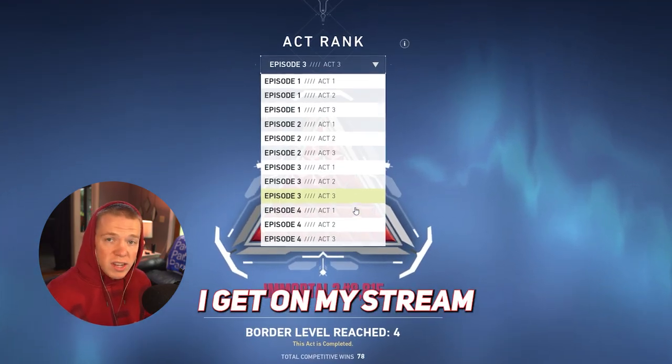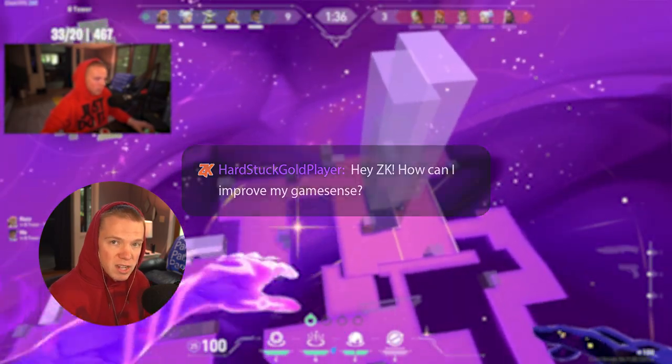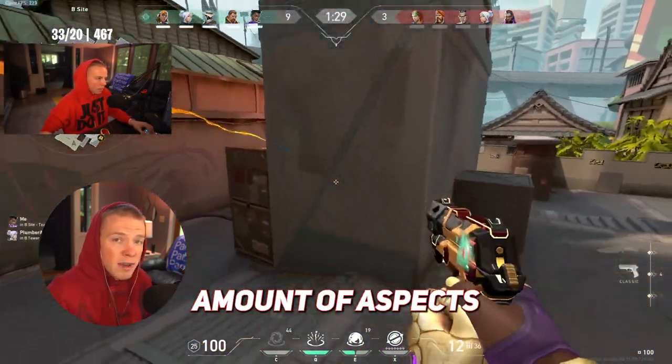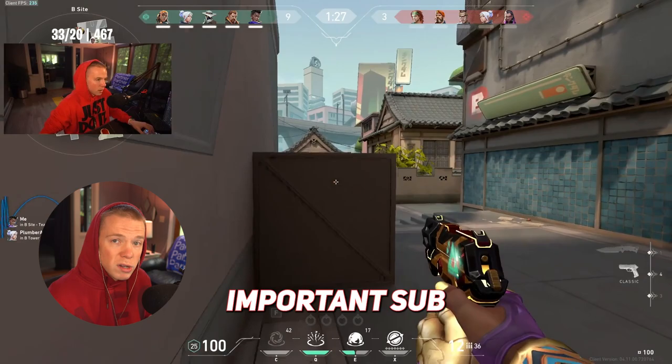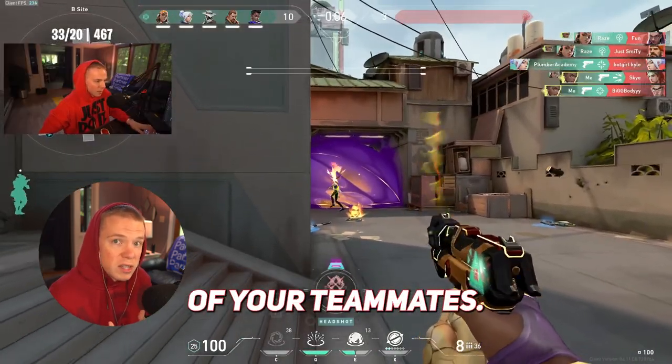One of the most frequently asked questions I get on my stream as a well-established immortal player is how can I improve my game sense? And while there are almost an unlimited amount of aspects to game sense, one of the most important subtopics is understanding how to read your minimap and what it should tell you based off of your teammates.